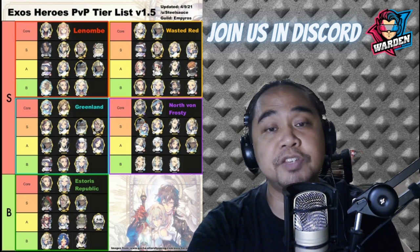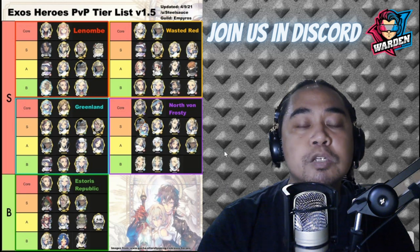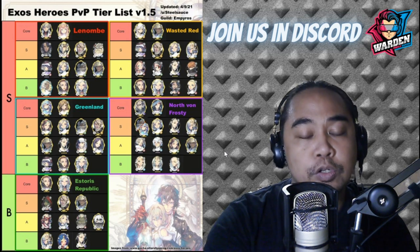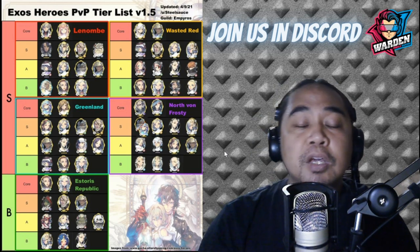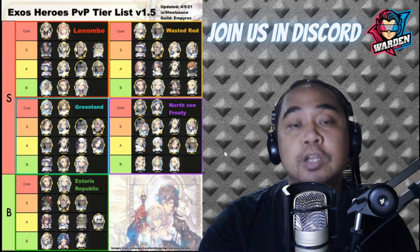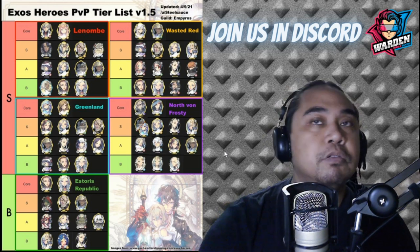For A tier, you have FC Brook, FC Degas, FC Talia, and FC Redley. These are mainly supporting heroes if you don't have the S tier options — mostly control, except for Brook who offers damage. FC Degas and Redley are support; Talia can replace Dorka. For B tier, these are the last group of heroes you'd swap in for your higher tiers. My recommended team comp for North Von Frosty is FC Shufraken, FC Valentina, Battery, Dorka, and FC Iris — I've been using them in PvP tag myself.